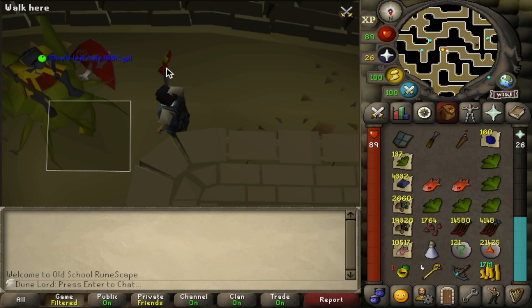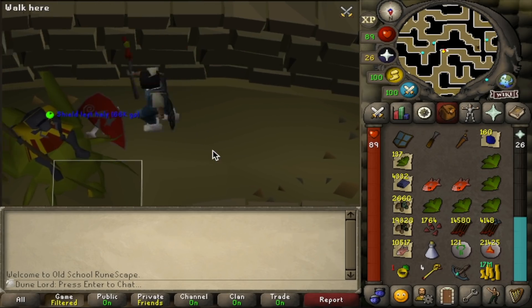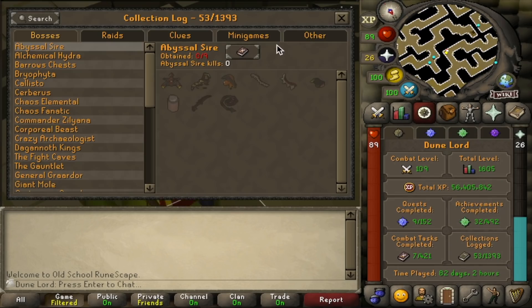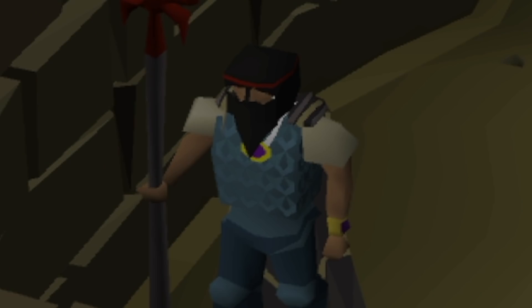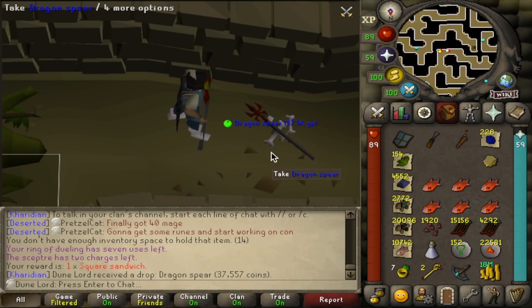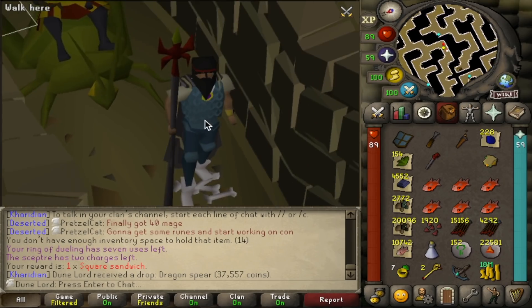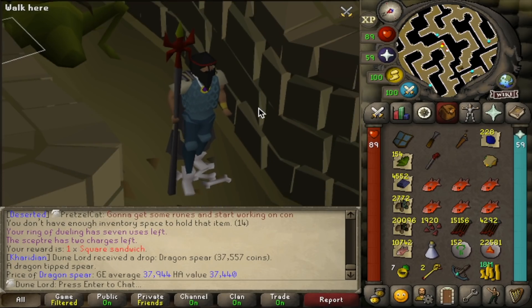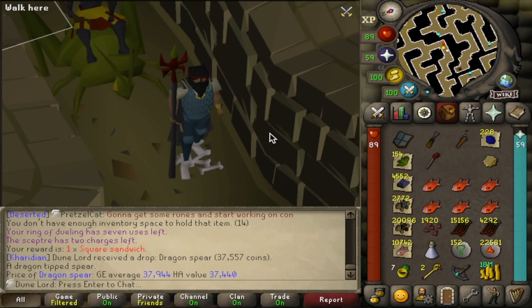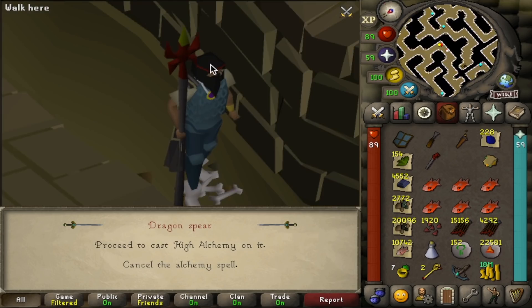Name a more iconic duo than Dune Lord and shield left halves. That's double digits — number 10. And we got another dragon spear — number two of the rebuild. This one took a lot longer to get than the first. There's nothing we can do with a second dragon spear, so we're just going to sell it. Always feels weird selling the dragon spear but making sure it's not the poisoned one — alright, let's do this.